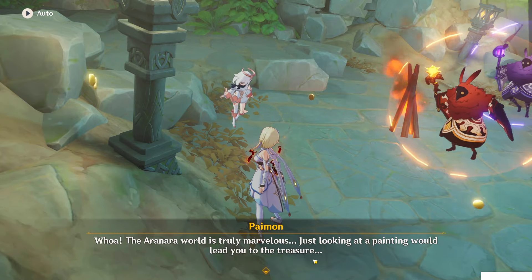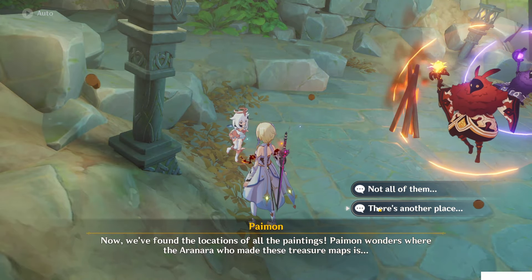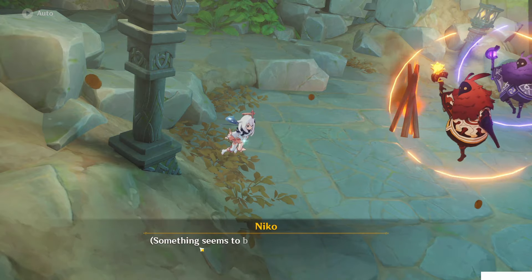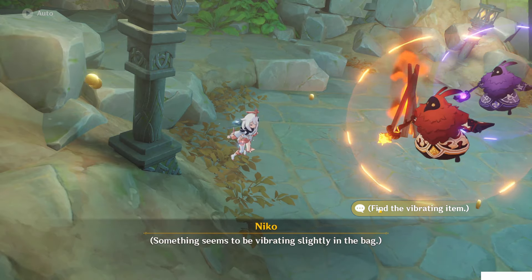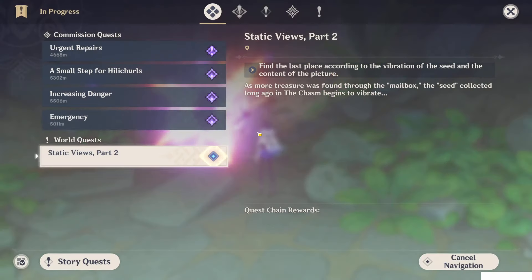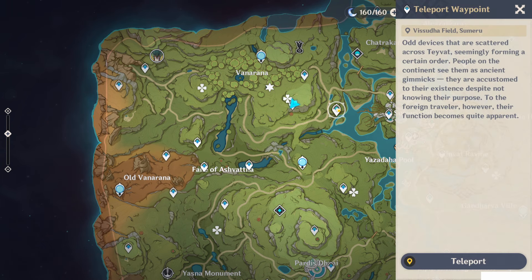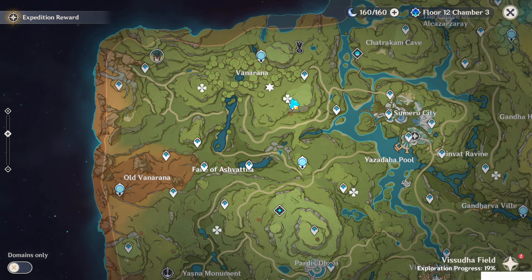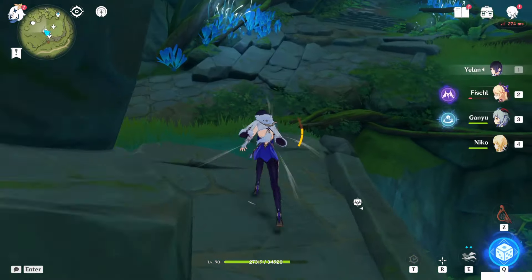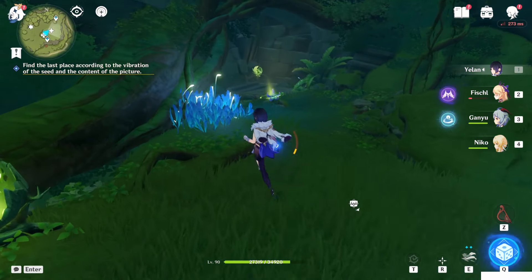The world of Aranara is truly marvelous - just looking at the painting will lead you to the treasure. We found the location of the paintings. There's a painting with many Aranara in it - we didn't find any treasure there yet. Something seems to be vibrating. I found the location - it is basically at this teleport waypoint underground. If you don't have this one, teleport here, go inside the cave, and you can activate it. You have to do a puzzle to clear the withering first. Once you come here, when you get close enough you can see the seed will start to shake.